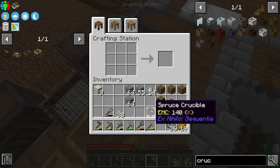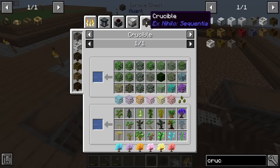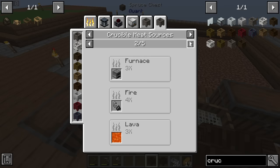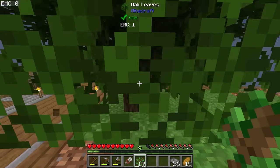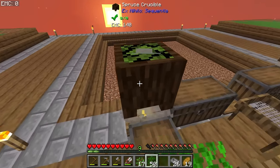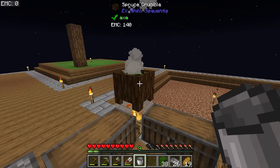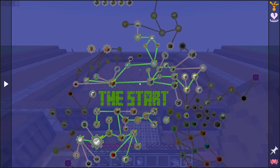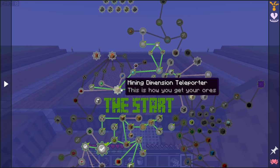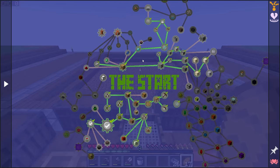I recommend making two crucibles if you can — it'll make things faster. Then grow a tree, shear the leaves, fill both crucibles all the way up with leaves, and they'll both turn into buckets worth of water. After a bit of time I now have a bucket of water and can make an infinite water source just like normal. At this point you have to decide: are you going to stay in the mining dimension and do regular mining, or go the route of sieving?